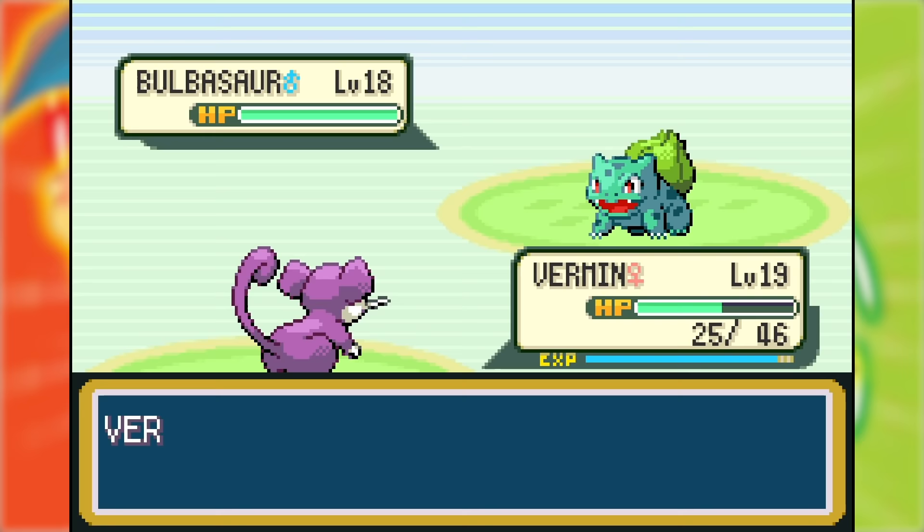This victory caused Vermin to level up and evolve into Raticate. The next time I play through a Kanto game, there is no way I am picking Squirtle again. I love Squirtle, but Sleep Powder on this Bulbasaur is so annoying.